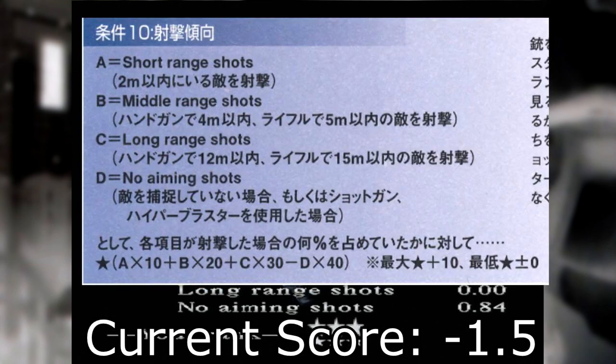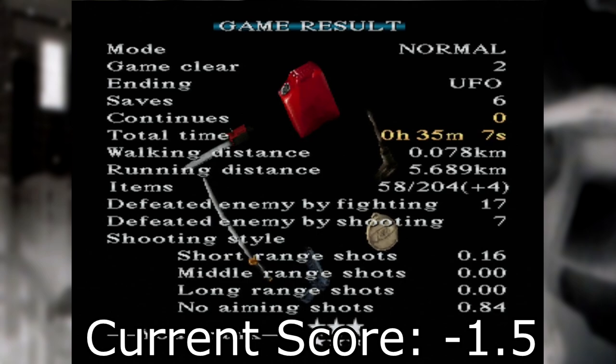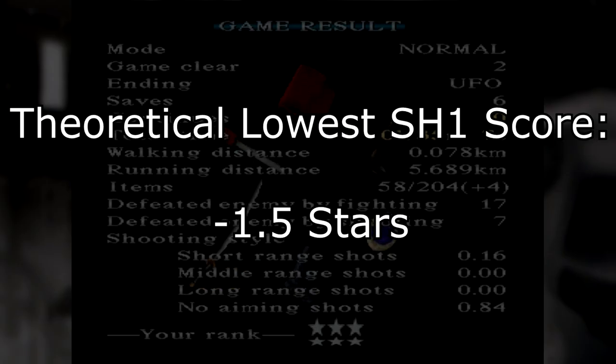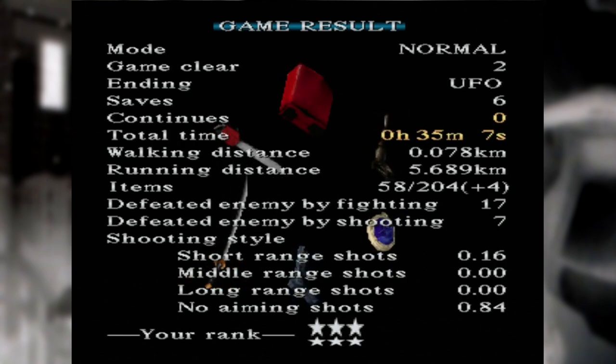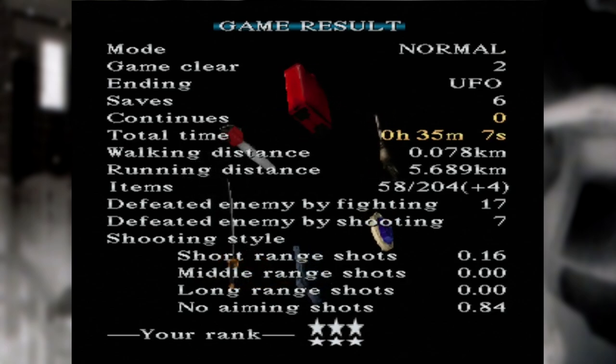And now for our final category, the shooting style. This formula grades you on your accuracy with ranged weapons, so we want it as low as possible. An easy way is to simply waste all of our starting handgun ammo on nothing and complete the rest of the game with purely melee weapons, ensuring zero aiming shots and scoring zero. So from all of this we have a game plan for a theoretical lowest-scoring Silent Hill 1 run: no guns, no healing since we can't collect health drinks, bad ending playthrough. Such a playthrough would attain a rank of negative 1.5 stars — whether or not that rounds is irrelevant since it should result in zero stars either way. This was all theory; nobody had actually done this run as far as I could find, and I just had to know.